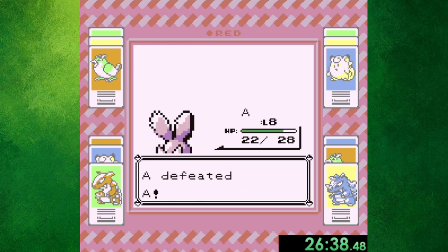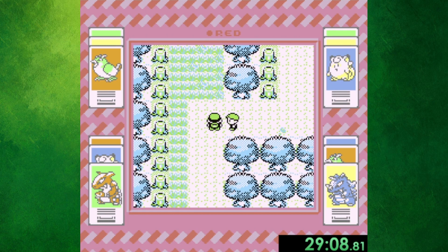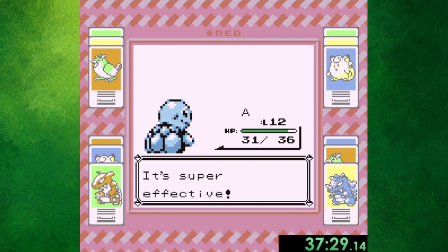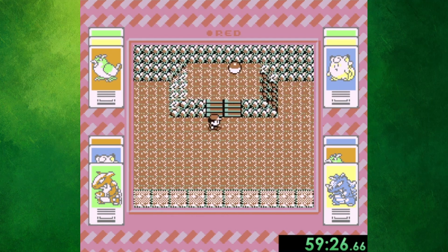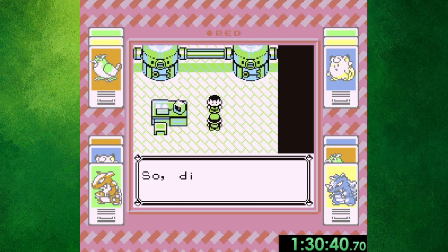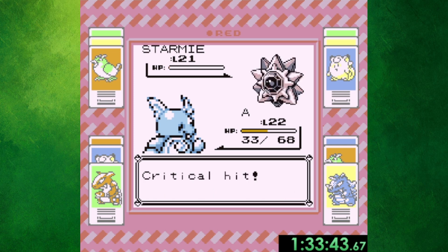After a bit of leveling, I took on the rival again before heading inside Viridian Forest and accidentally running into an optional trainer. Yeah, I'll be doing that a lot in this playthrough. By about the 37-minute mark I defeated Brock, which believe it or not would put me at 4 hours and 56 minutes by the time I get all 8 gym badges — way too fast. So I made sure to battle every trainer on Route 3 and check out every area in Mt. Moon, which got me to Cerulean City in just under an hour and 15 minutes.